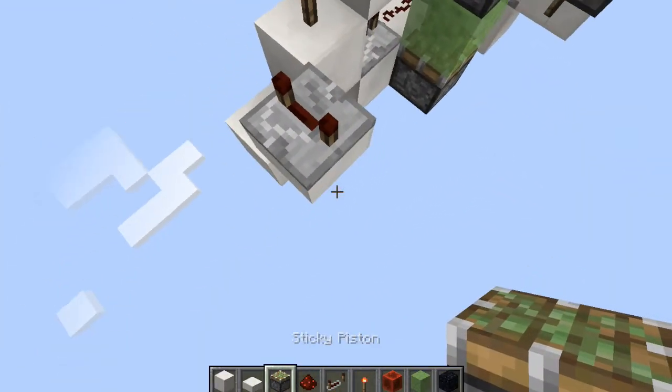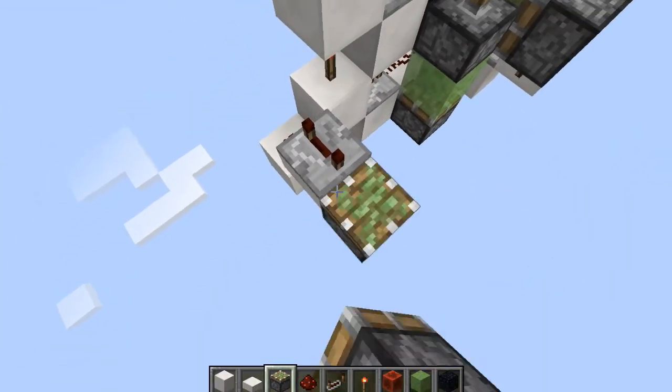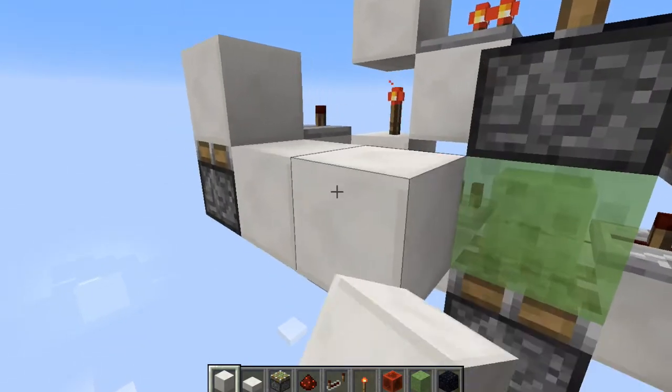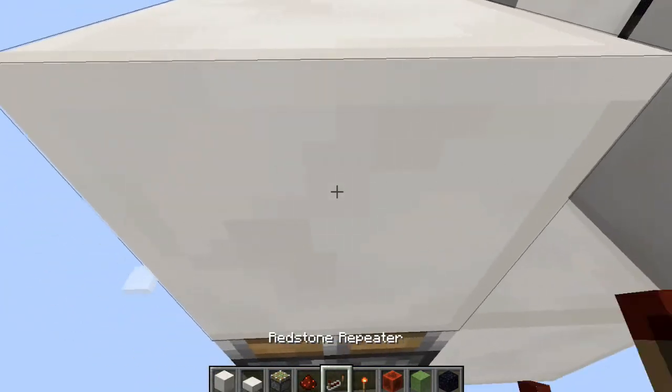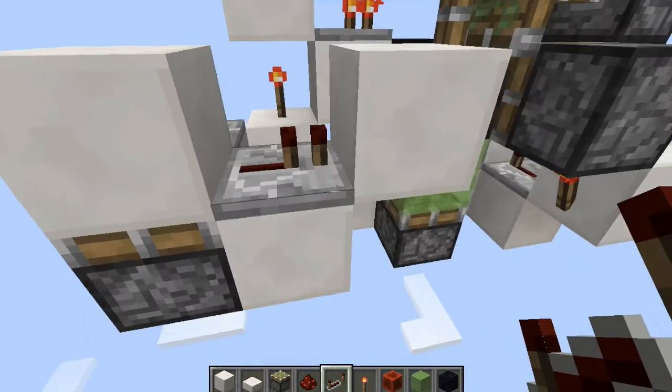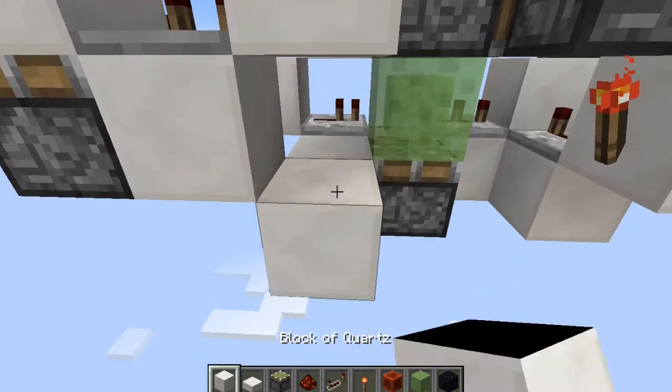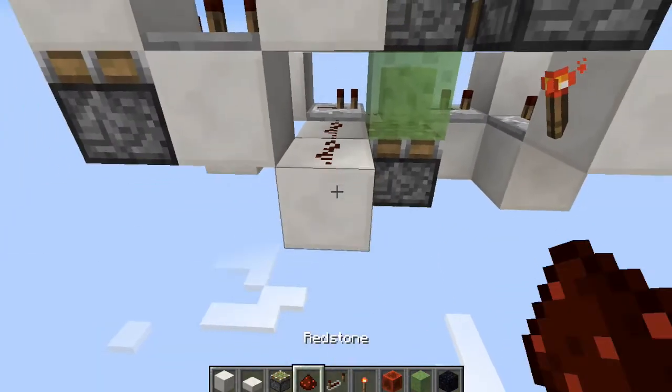Now we're going to place a piston facing upwards with a block on top to create a monostable. Then we're going to come around here and place a repeater coming out of that monostable on two ticks, with two blocks down here and redstone dust on both of them.